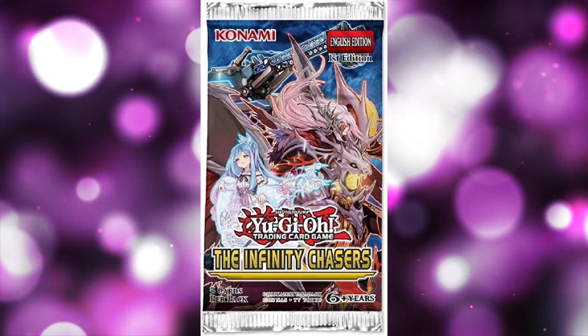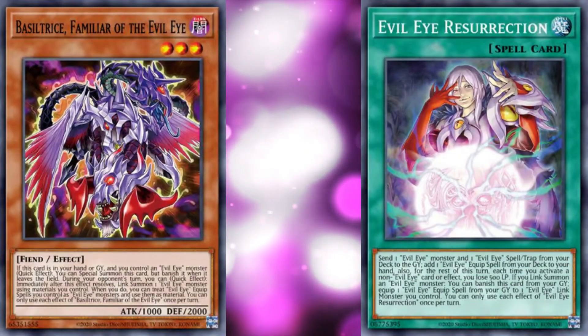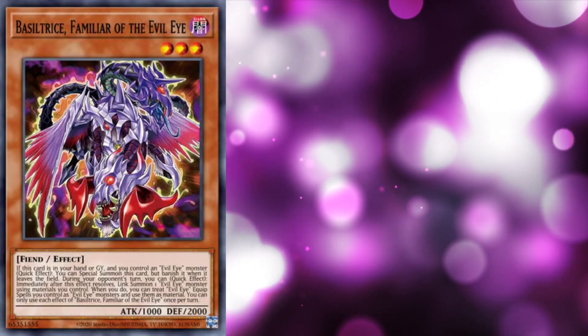Enter new support from Photon Hypernova, and that's all about to change. We're only getting two new cards, but it's barely an exaggeration to say that they just do everything. Let's start with Basaltrys, Familiar of the Evil Eye.